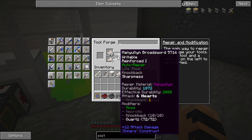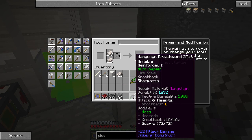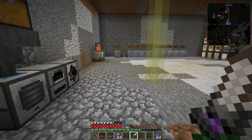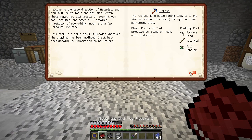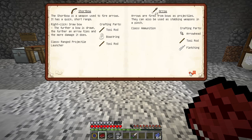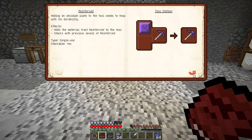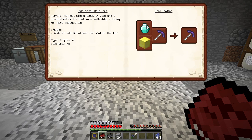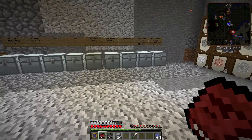Our attack is now 6 hearts. We have no more modifiers remaining. We've got knockback, auto repair, necrotic, and it's as sharp as it can be — this is a very nice sword. The only other thing I'd want to add is looting, but I'm out of modifiers. However, we can add extra modifiers to the tool. If you want to add more modifiers, a diamond and a block of gold will give us one additional modifier slot — I'll probably take advantage of that in the future.